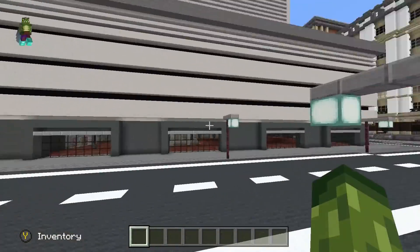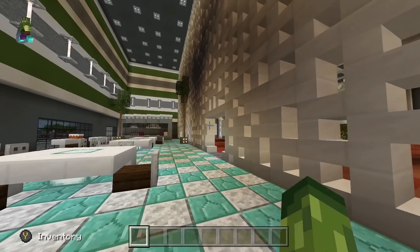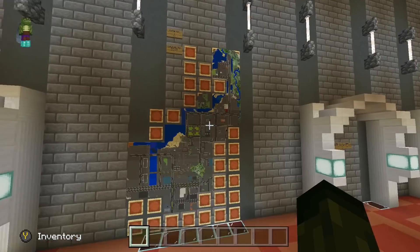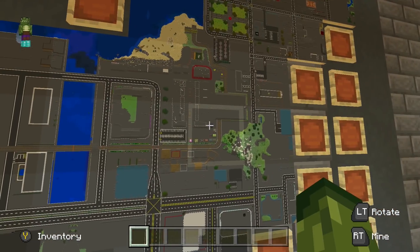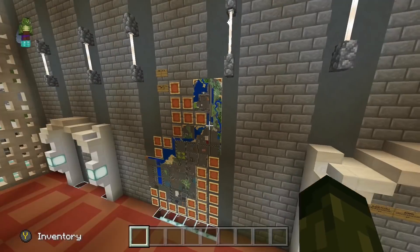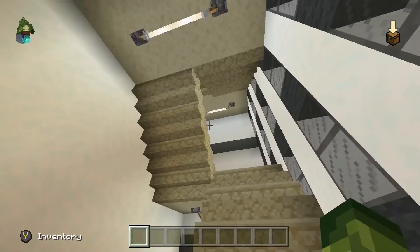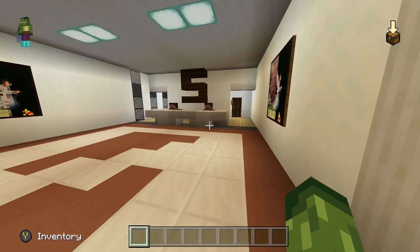We won't go inside every building because that would take a long time, but this is quite a good one. RK7 Towers is the main building in the world — it's not a government building but it's where a lot of the main people have offices and stuff. Here's part of the world on a map; we still haven't filled in all of this but it shows you a bit of the scale of it all. I really like the look of the roads. This is a very important building — lots of decisions made in here. There's a staircase that goes all the way up with lots of different companies and offices on each floor.